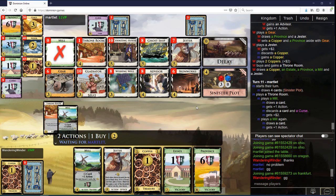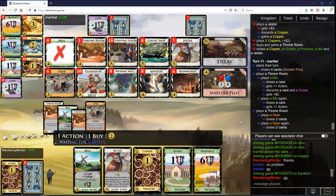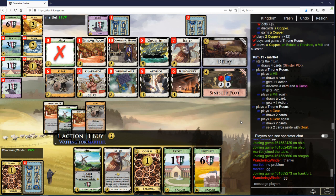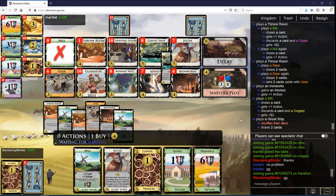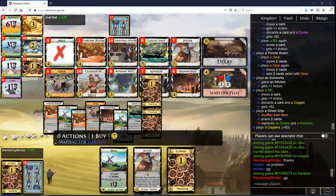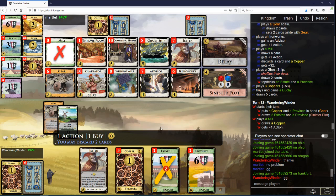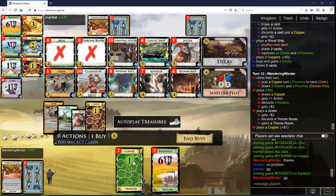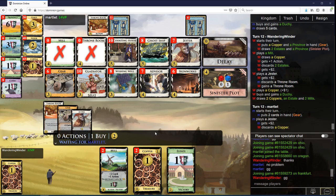It's likely going to come largely down to Jester flips. A little bit surprised at Throne Rooming a Gear — it's not a very attractive Throne Room target here, I think, because if you set aside cards the Throne Room stays out. And if you don't set aside cards, then the Gear is a very fancy move. So this Throne Room is going to miss the shuffle — that's not going to matter because you don't have any more actions left to play a Jester. Your plot turn — you did not get a Province. That's pretty fortunate for me.